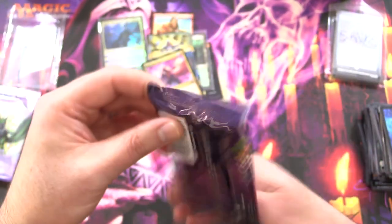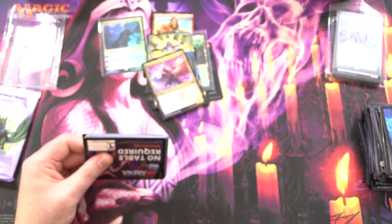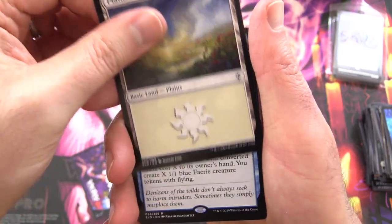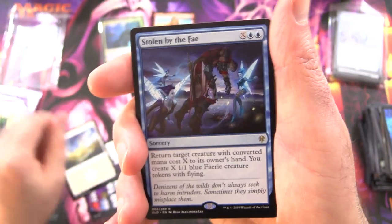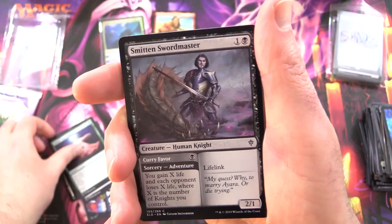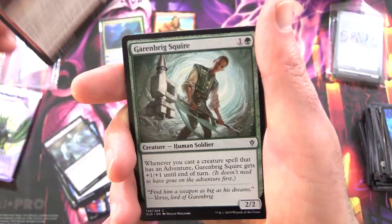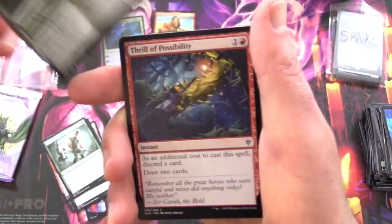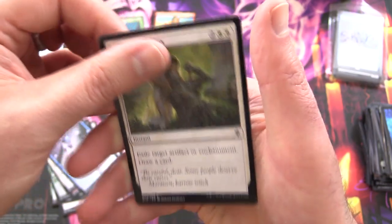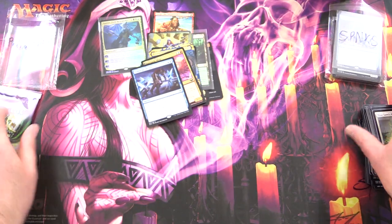On to some Eldraine — this does have a pull tab so I'm assuming it's Japanese printed, everything's going to be back to front. We've got No Table Required in the Arena, a Plains, and Stolen by the Fae is the rare. Uncommons: Syr Konrad the Grim, Resolute Rider, Giant Opportunity. Commons: Smitten Swordmaster, Syr Vantis Paladin, Lost Legion, Embereth Paladin, Garenbrig Squire, Curious Pair, Thrill of Possibility, Lonesome Unicorn, Queen of Ice, True Love's Kiss. And that is Eldraine. Does anyone miss Eldraine at standard? I bet a bunch of people are celebrating.